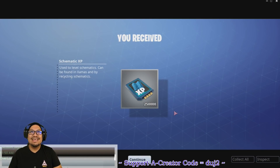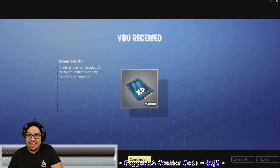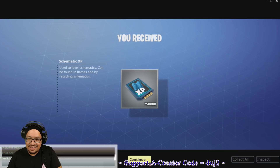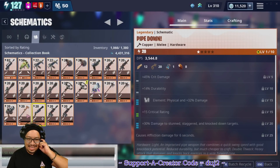Smasher Basher, you're going to the collection book! Level 211 achieved — and we get 250,000 schematic experience. That's enough to take a weapon to four stars!